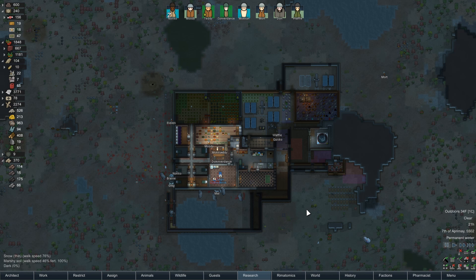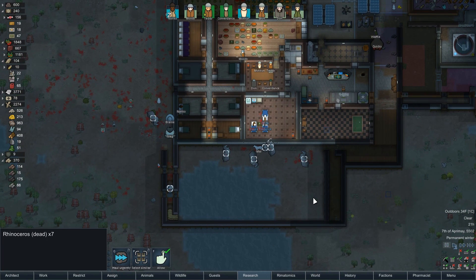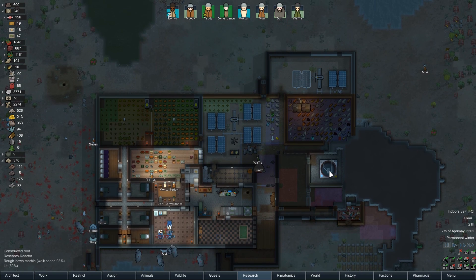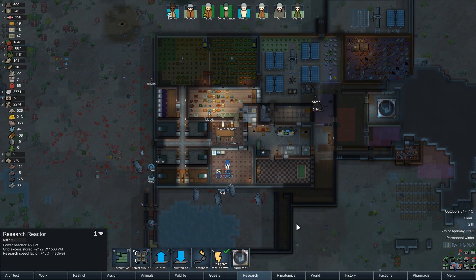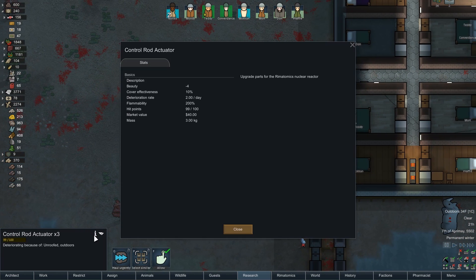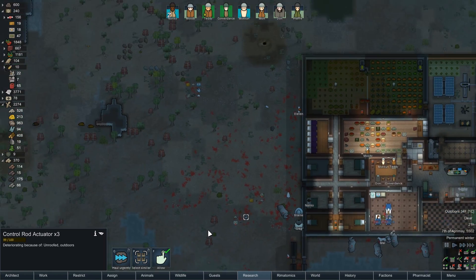Hey folks, this is Decoherent and welcome back to RimWorld. We ended on a pretty positive note last time when we saved a bunch of our friends from evil rhinoceroses that had come to kill them, because we are good guys. We've got our research reactor up and running so we're slowly learning the power of the atom. We also got some control rod actuators — I don't know what these are for but they sound like they'll be really handy in the future.